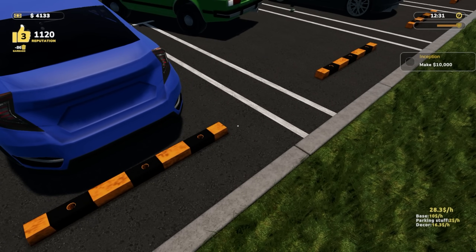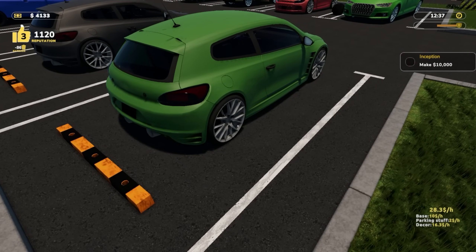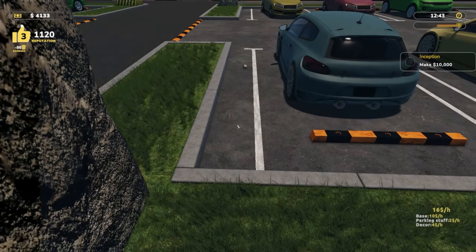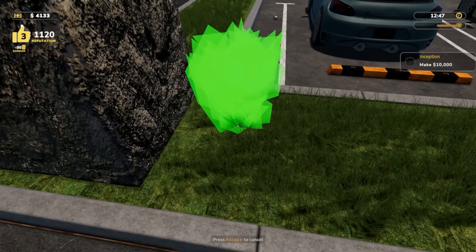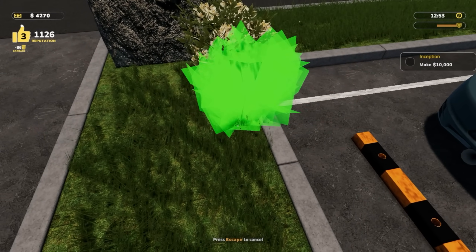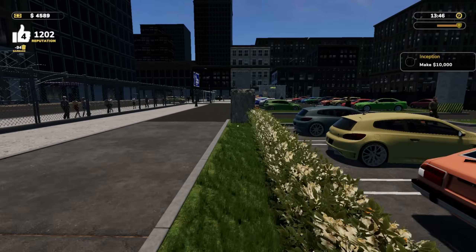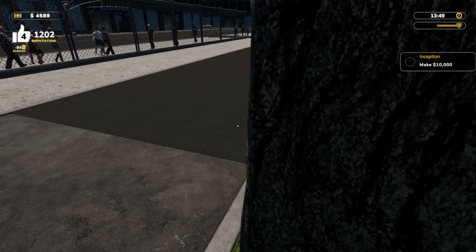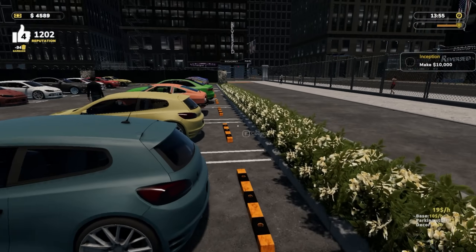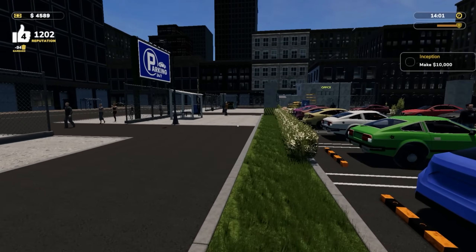So at 28.3 an hour — does this parking lot benefit from the other parking lot's decor? Decor here is 16.3, what is decor here? Four. Okay yeah — that's huge. Let's go ahead and place these bushes so this parking lot can start making more money. There it is — level four! Oh it feels good! Look at our parking — it's beautiful. We went from like three to seven — not bad at all. We are level four!